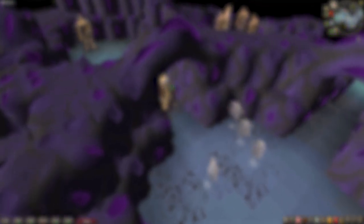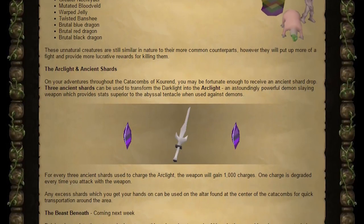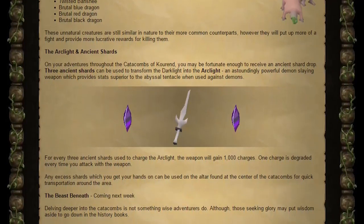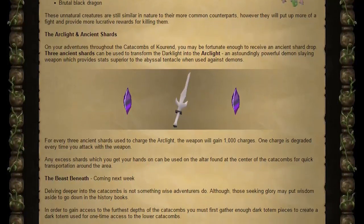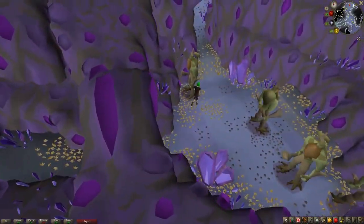Monsters found throughout the Catacombs all have a chance of dropping both the Ancient Shards and Totem Pieces. Ancient Shards can be used with a Dark Light in order to create a brand new weapon, the Arc Light. When used against demons, the Arc Light is superior to even the Abyssal Tentacle. For every three Ancient Shards you use on your Arc Light, it will gain 1,000 charges. Each attack on a demon will consume one charge.